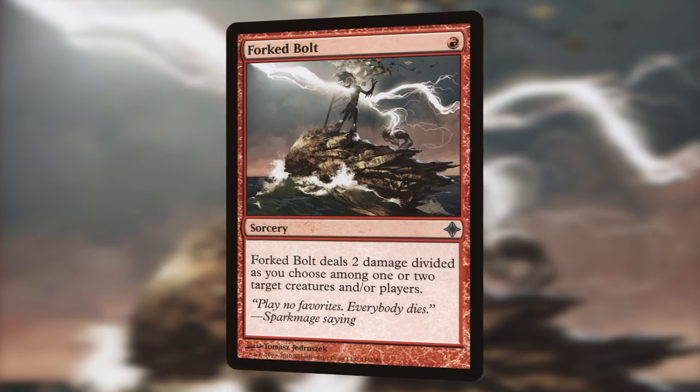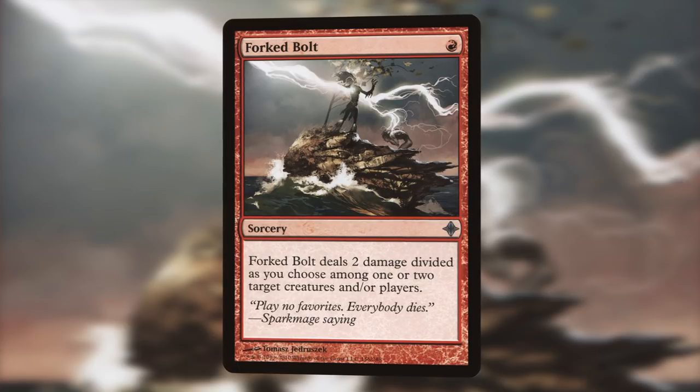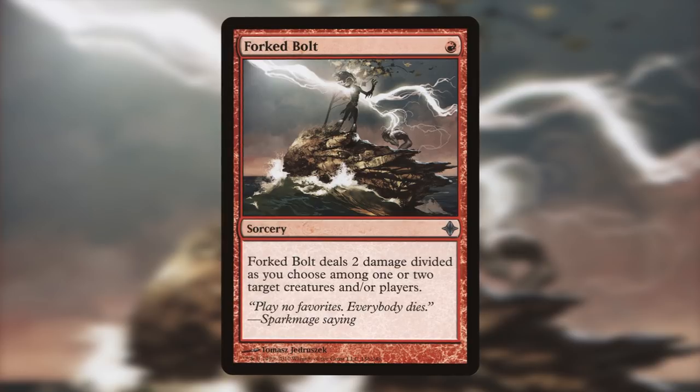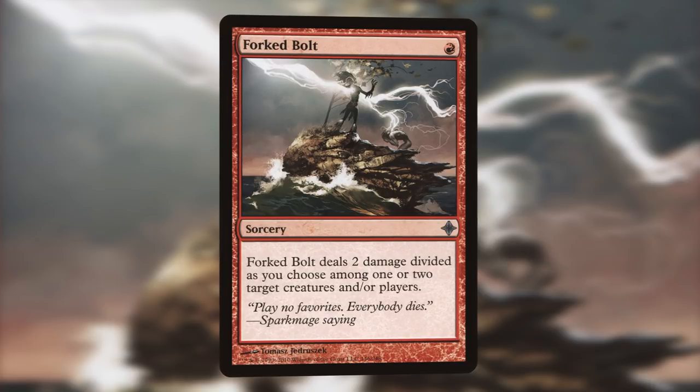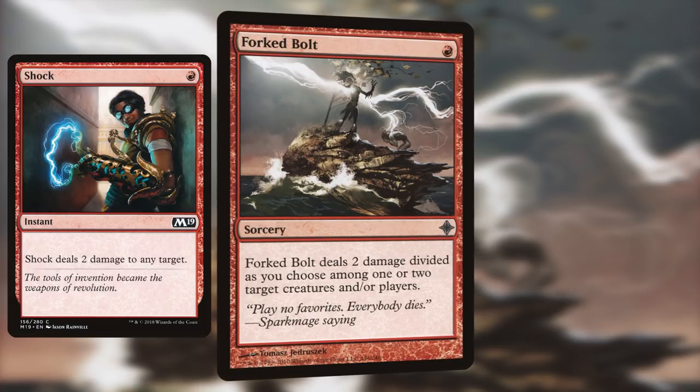Next up, we have Forked Bolt. For one red mana, it's a sorcery that deals two damage divided as you choose among any one or two targets. This is a relatively new card compared to the others on the list — it's only been printed as a common in a duel deck, and duel decks aren't available online. It's a sorcery-speed burn spell, but it's very flexible because you can basically play it as a Shock or even a two-for-one in most situations. Because of its flexibility, it's a card you'll always like topdeck­ing because it always does something for you.